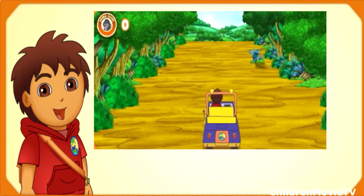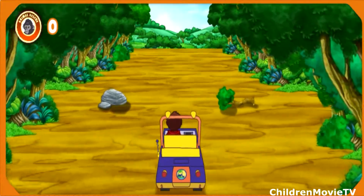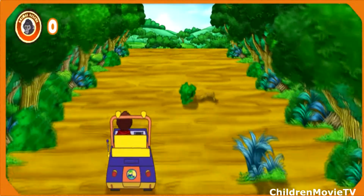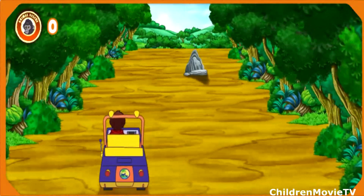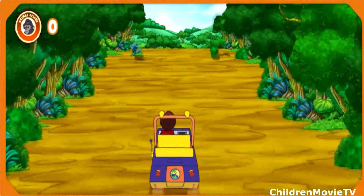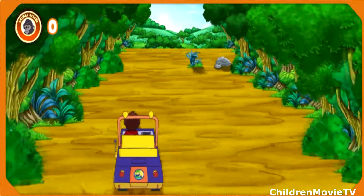Ready for the rescue? Al rescate! We need to follow the animal tracks — they'll show us the way to go. A rescue rover pack — steer to it to get a speed boost. Look! Gorilla tracks! We need to follow them to find Baby Gorilla.